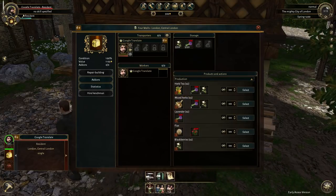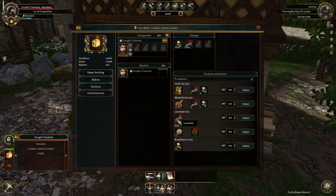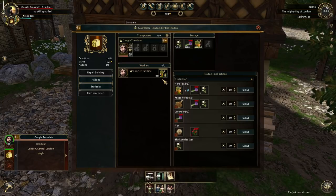Mixed herbs over here sells for 25, so pretty close. Mixed herbs for the basis of various potions. Can we make lavender? It almost looks like we can. Over here we have flax, blackberries. So for the most part, it looks like Google Translate is probably going to be making herbal tea and we're going to be selling that a bunch. Now we don't have a lot of stored up stuff right now, but all we have is this house. We're going to see if we can buy an apothecary fairly soon. So let's go ahead and grab the herb tea and throw it down in front of our guy, and he will begin crafting as we do.